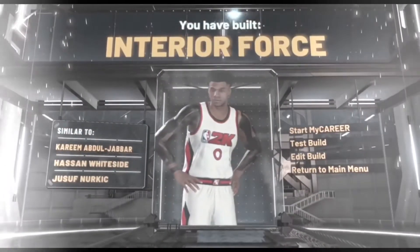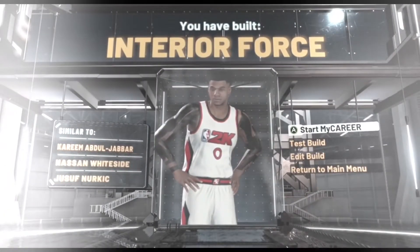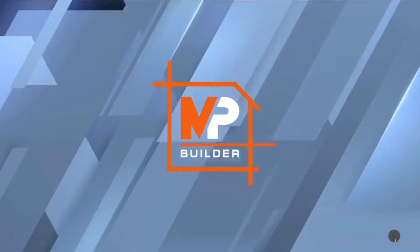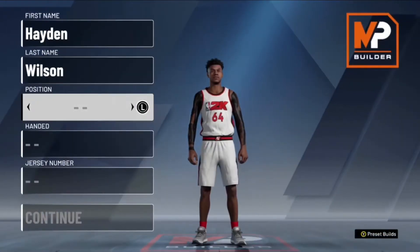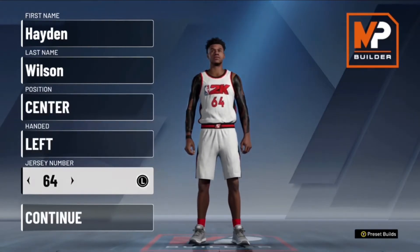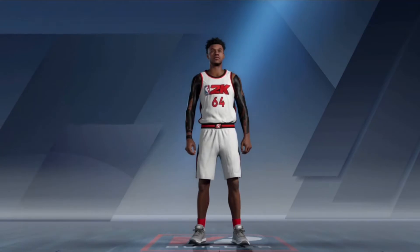This seven-foot-two demigod is the best build in NBA 2K20. In this video I'm gonna be showing the most overpowered build in NBA 2K20. You're gonna put him at center, left-handed, whatever jersey number you want, then press continue.